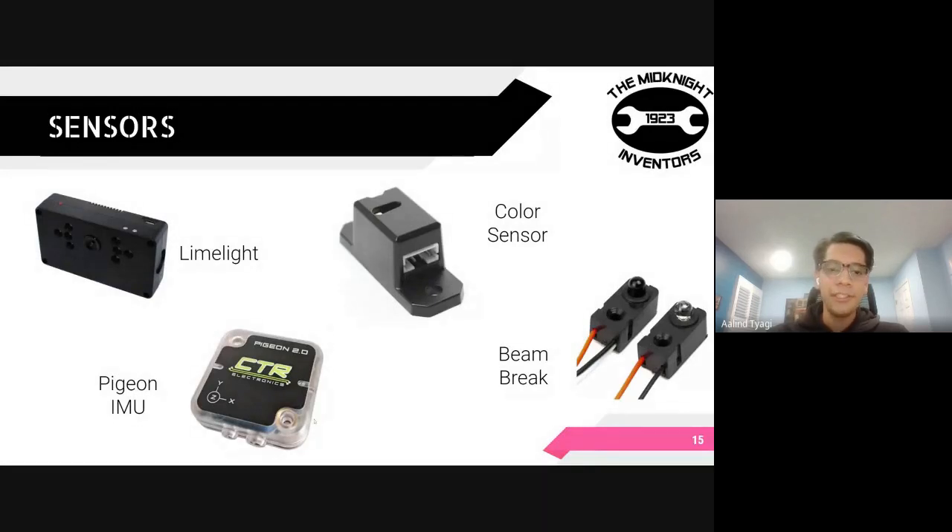We also have a variety of sensors. A big one for this off-season robot has been the limelight, which allows us to track targets using retro-reflective tape found around the main hub that the robot shoots balls into. We also have a Pigeon IMU, which is effectively like a gyro sensor — if you've worked with gyro sensors in FLL, for example — and it's essential for autonomous to ensure our robot makes precise turns and faces the right direction. We also have beam break sensors, similar to the sensors on your garage door, which project a beam, and based on whether the beam is broken we can detect the number of balls in the robot at any given moment. We also have color sensors that allow us to detect red balls versus blue balls, and we're hoping to continue something along those lines for the upcoming season.